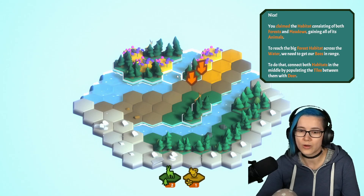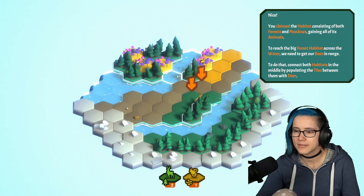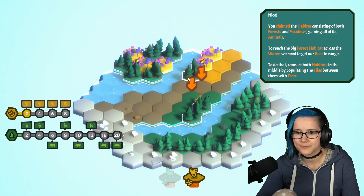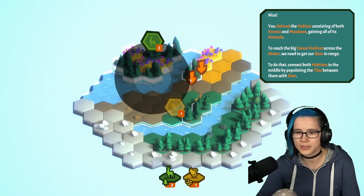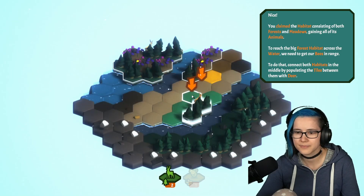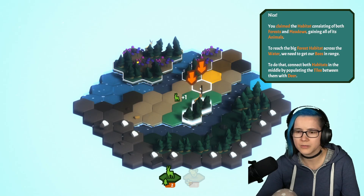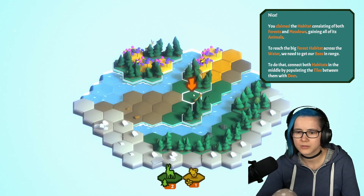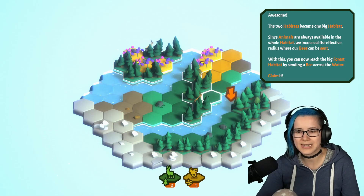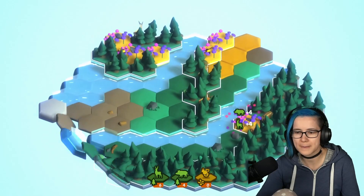I get two deer and one bee. Forest and meadows. To reach the big forest habitat across the water, we need to get our bees in range. To do that, connect both habitats in the middle by populating the tiles between them with deer. So we go from here — because it needs to be connected — and now I can use the bees from here. I understand.